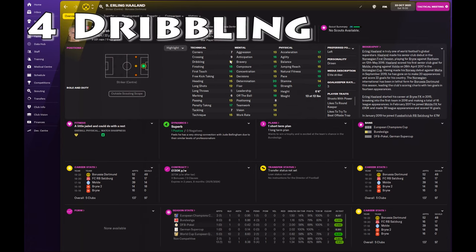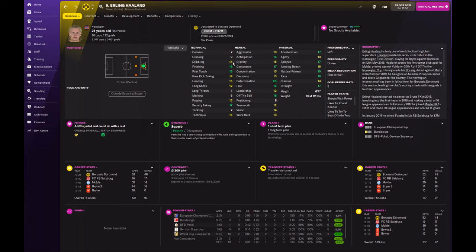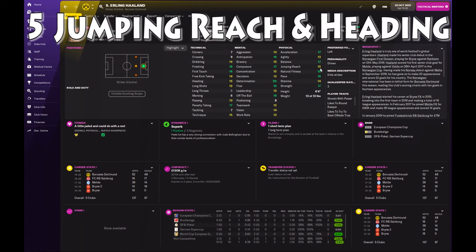Something I like as well is dribbling, because they're going to be receiving a lot of balls over the top and through balls. When that happens, you want your advanced forward to be able to get on that ball and run towards goal. A minimum of 11 is ideal for that trait. Next I would look at jumping and heading — 15 and 15 for Haaland here. Our inside forwards and both fullbacks are going to be putting in a decent number of crosses, and if you have decent jumping and heading stats, they're going to be able to score a good amount of goals from those balls coming in.